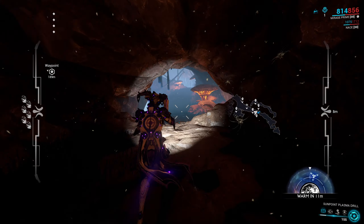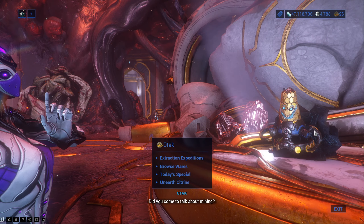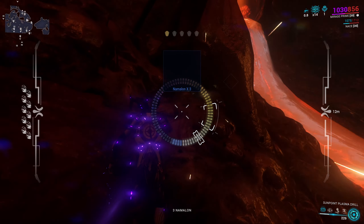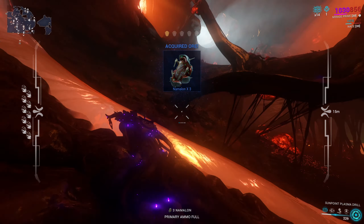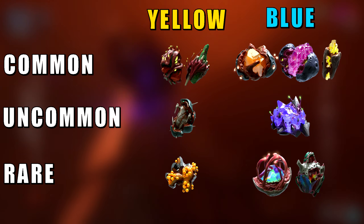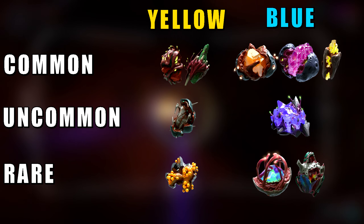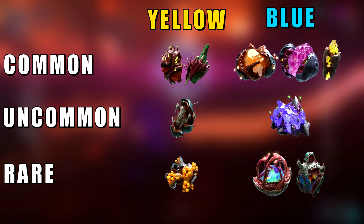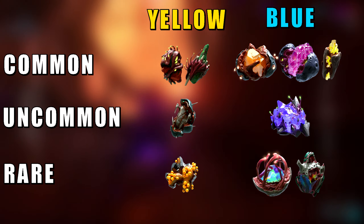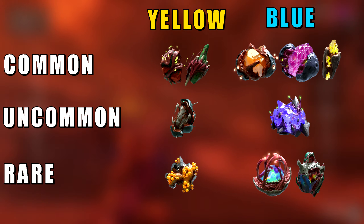Now let's go to the last open world, Cambion Drift — the dealer of rocks here is Otak. There are two types of veins: ores are orange and gems are blue, different to the other open worlds' blue gems. For ores, the common ones are Adramalium and Baphylite, Namalon is uncommon, and Thaumica is rare. A lot of people have problems farming Thaumica, but in my experience I had the most problems with Namalon.